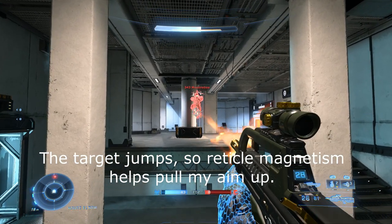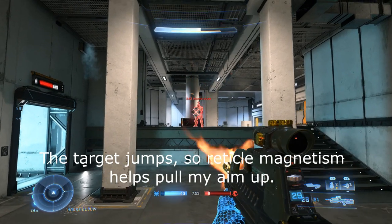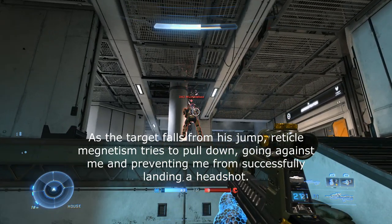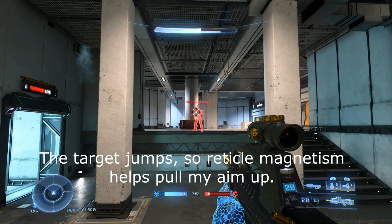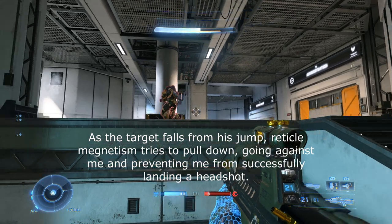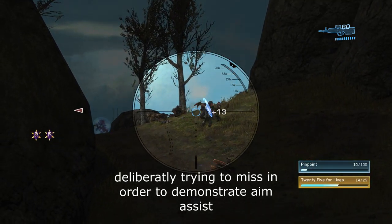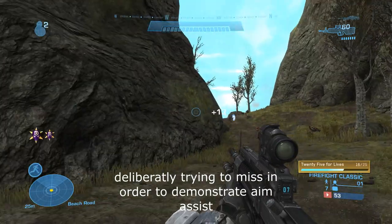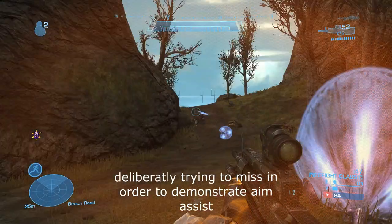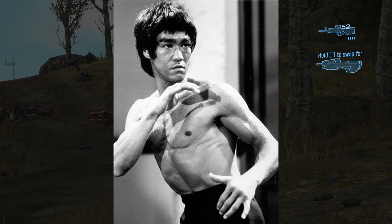Similarly, you can jump right as your opponent is shooting their second burst at you. If your shields break while you're at the apogee of your jump and you start falling, aim assist wants to track you downward. But if your opponent needs to move their reticle up to score a headshot, they now have to fight the aim assist. Not only does Halo Infinite's aim assist make you land shots you don't deserve to hit, it also forces you to miss shots you do deserve to hit.